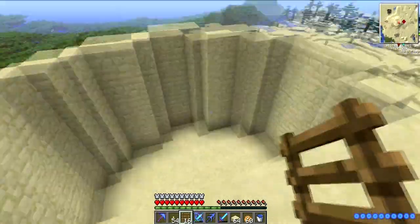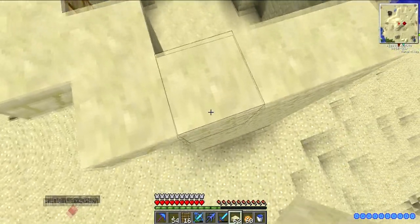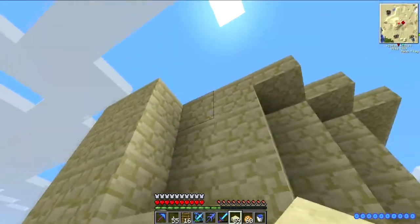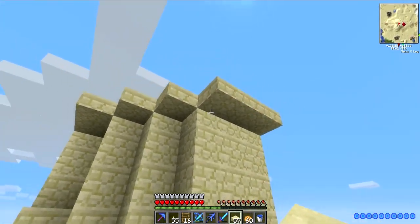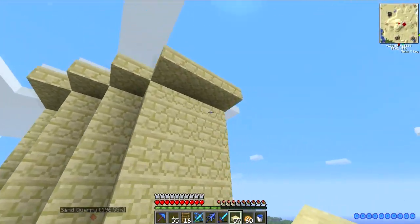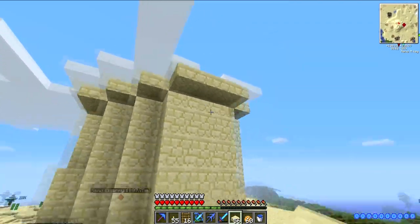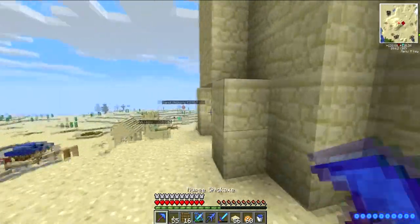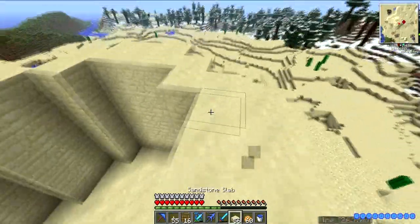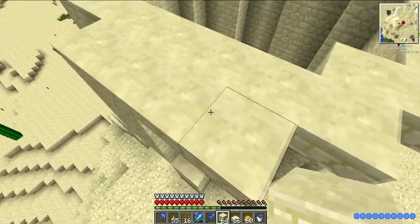Now we want to make it slope out slightly, so we're going to do that with upside-down half slabs to create a base for the tower to kind of lean onto. It's going to lean that way, so there'll be a few blocks there and one more over here. Then we climb back up the ladder and place our normal sandstone on top of these slabs.